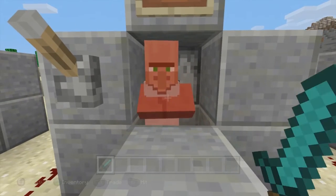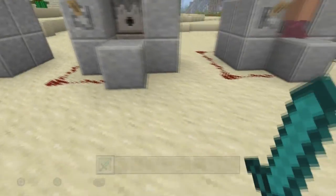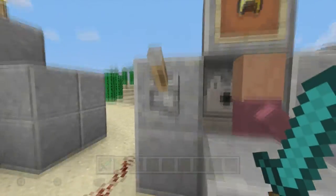Next up is iron — very, very simple to get but very useful. One, two, three, four — one, two, three, four, five. Five hits with iron. That's not that bad, and it's very easy to get. Next up is gold.